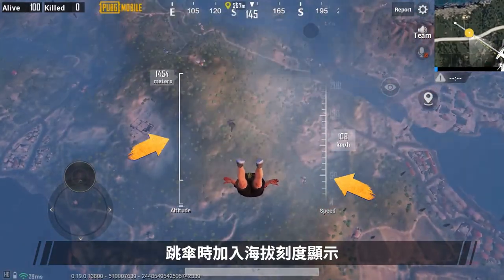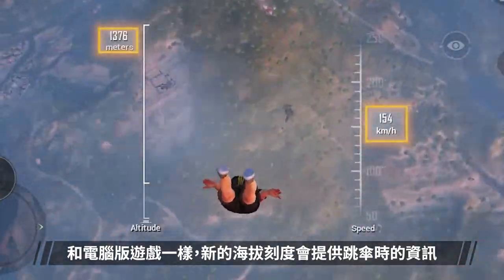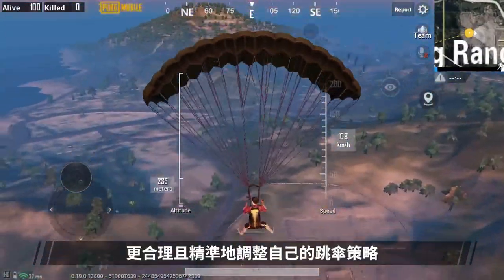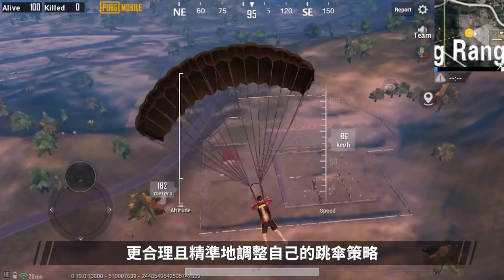2. Added an altitude display while parachuting — more information while jumping, just like in the PC version. Based on the destination and altitude, players can adjust their drop tactics with more ease.